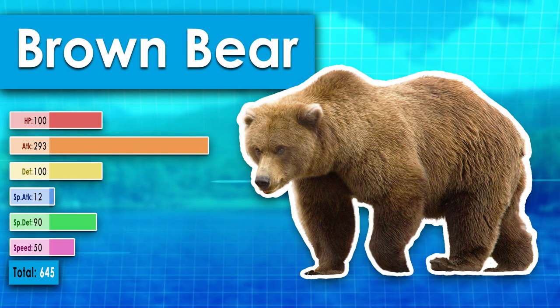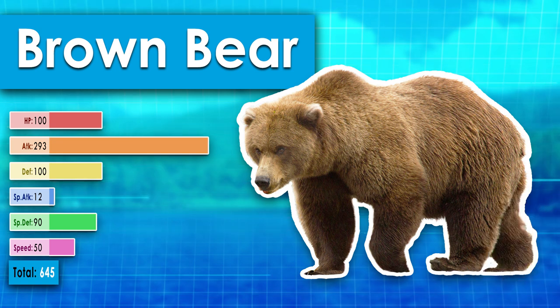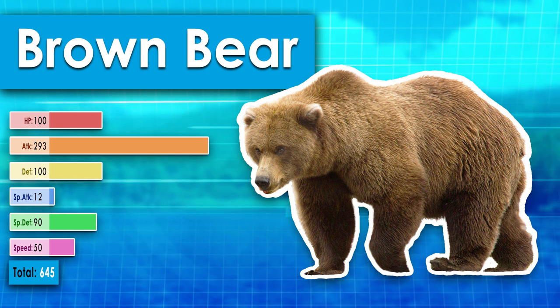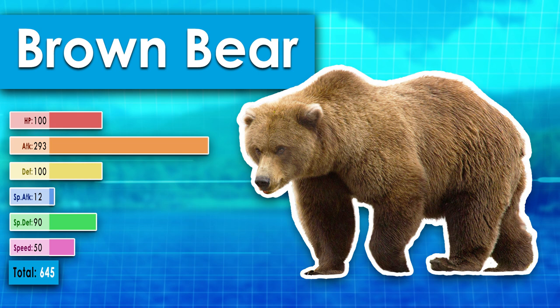Brown bears are the strongest of the furry animals we have today. Their base stat total is higher than Mega Swampert and Mega Charizard. Bears are crazy! They excel in every stat except for special attack, because they can't really throw or shoot anything, and their speed stat is around average, but they have the best combination of attack and defense so far. Third best in both defense and special defense, considering brown bears have extremely thick skin, fur, and fat. They can survive the dead of winter and are decently intelligent. They have the most efficient stat spread out of any Pokemon today.